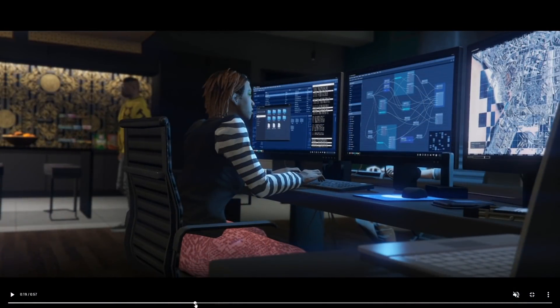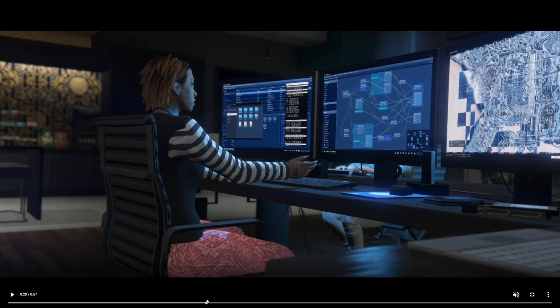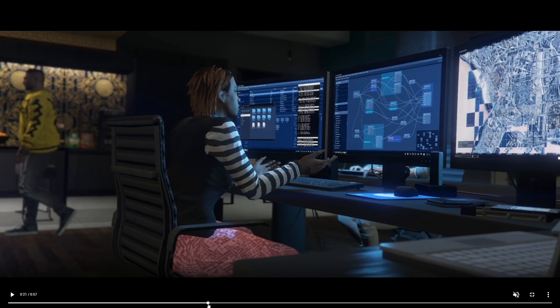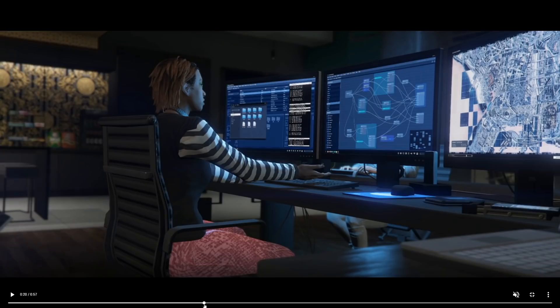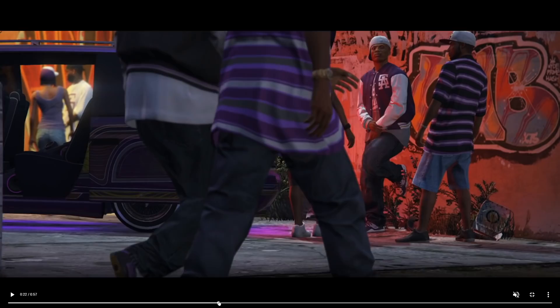Continuing through the trailer, I guess this is the new hacker. I don't know if there's anything we can break down — maybe there's something in this map people can figure out, much like the Cayo Perico Heist. This does give us a look at the inside of the agency again — you can see there's a little kitchen area, and you can actually see someone working on the other side of these monitors, so maybe there are other people we can hire, which could be cool.